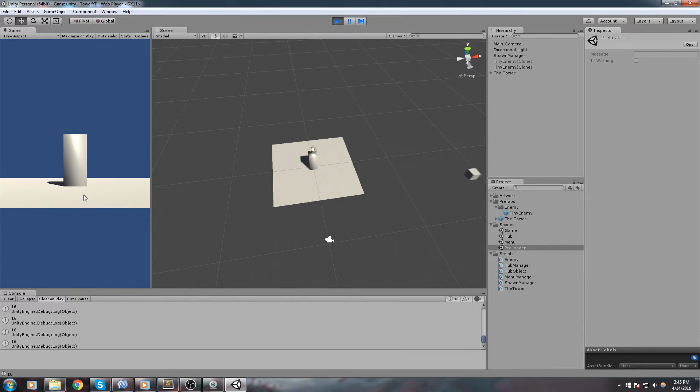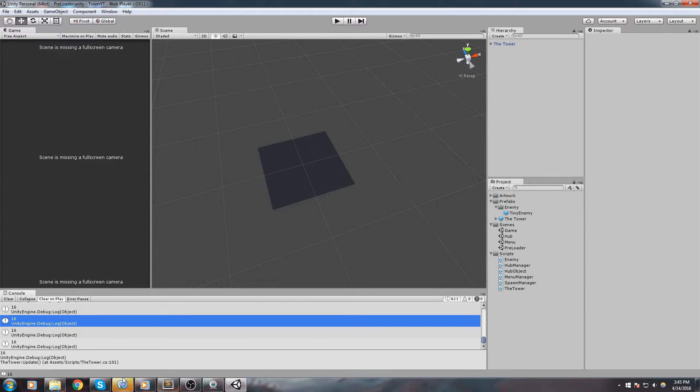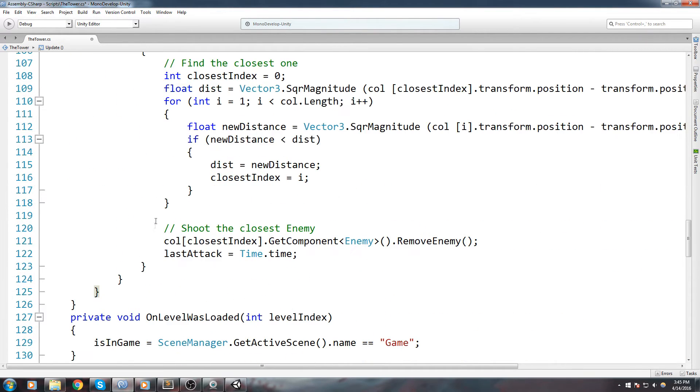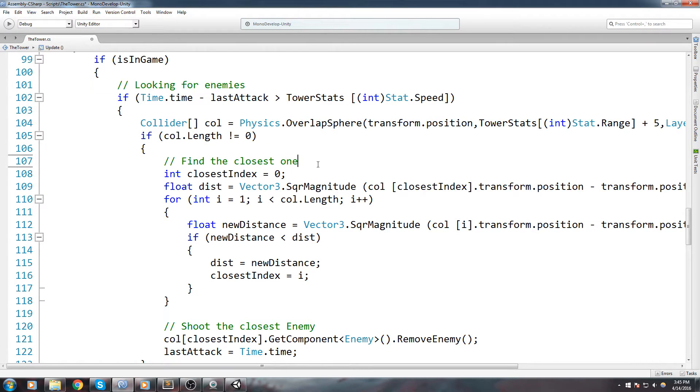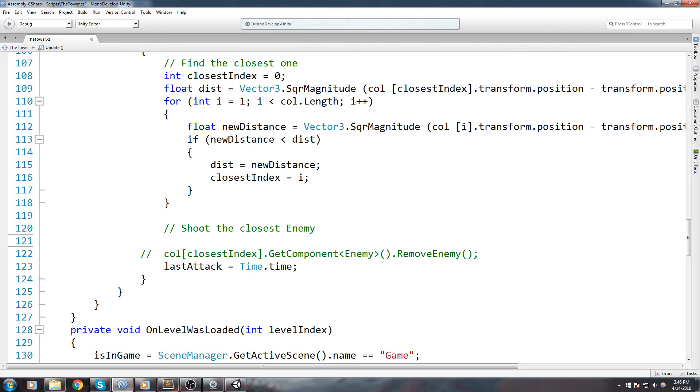Last episode we actually started spawning stuff around the tower, and as you can see they start disappearing because we pretty much just start killing them as soon as they spawn. Inside of our update for the tower — the tower update — we have this function that pretty much looks for an enemy, finds which one is the closest, then shoots it. But it doesn't really shoot it; it actually simply finds its enemy component and calls the remove enemy function. Now in this episode we're going to change this up and remove that, putting it in a comment, and instead we're going to actually shoot an enemy.